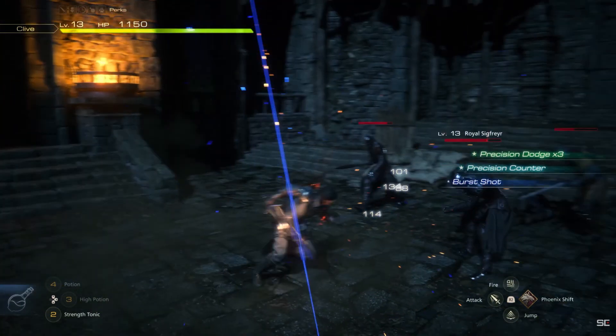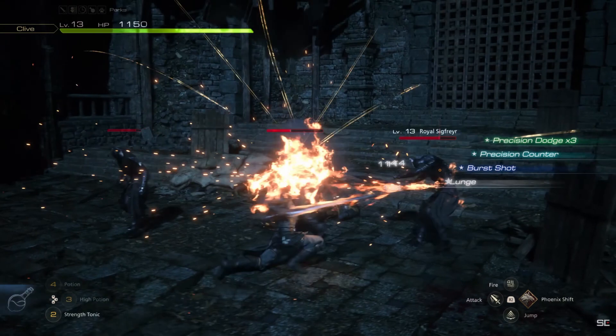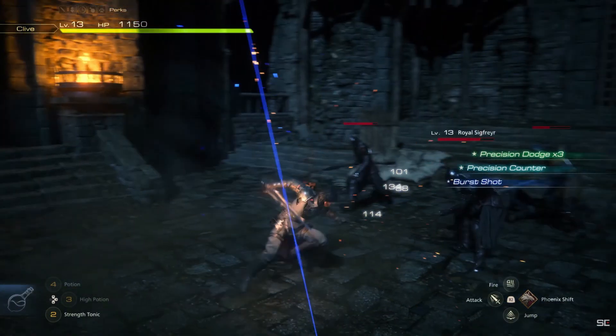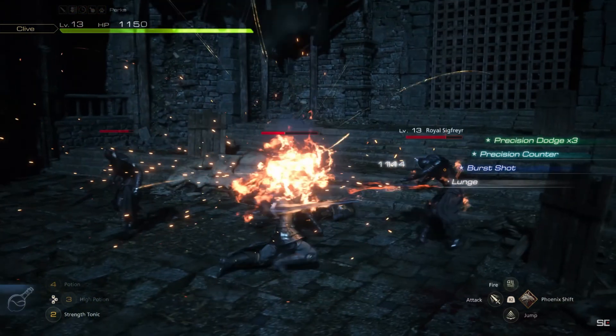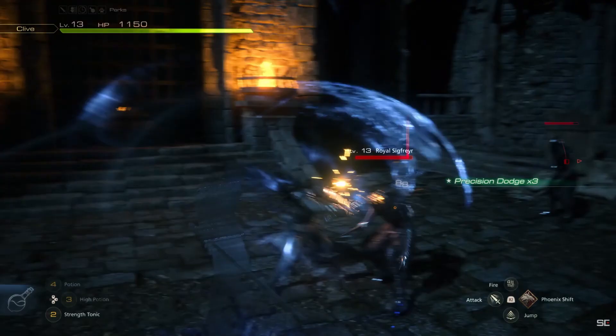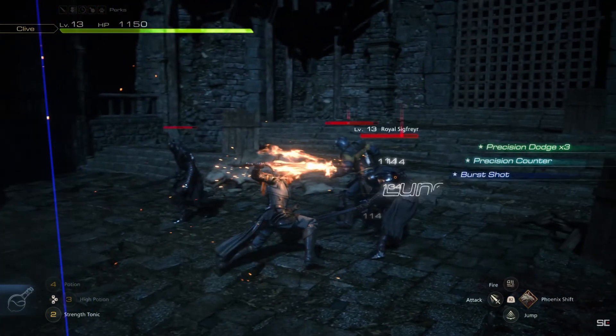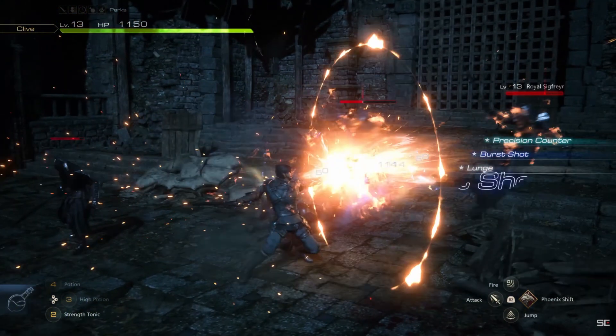The burst shot that seems to be a quick insert attack to transition between combos is so smooth. I love how I can hardly even tell the cuts between the animations of these attacks. It gives this incredible flow to the fighting and just feels really, really good. This burst shot and the following lunge show off Clive's phoenix abilities coming through, with the orange fire being part of the attacks.